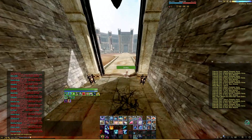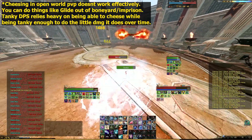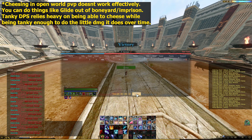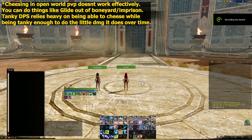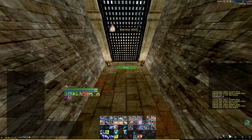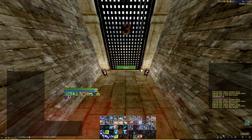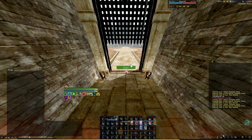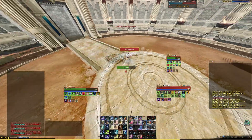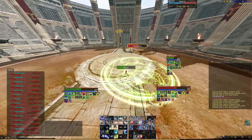Tanky DPS doesn't really exist, and this is true for all classes, not just mages. In open world PvP, being a tanky DPS means you're just a nuisance — you won't dish out meaningful damage, and many veteran players will just ignore you and kill off your entire team while leaving you as the last one to die. In my honest opinion, Revenant is probably the only tanky DPS mage worth playing. It has a strong kit combining damage and CC from Sorcery, sustainability and mobility from Auramancy, and decent CC from Occultism.